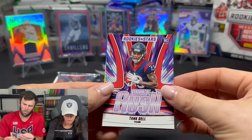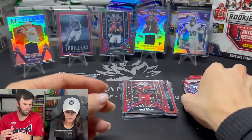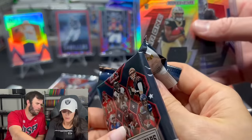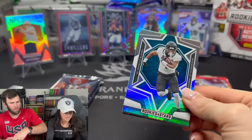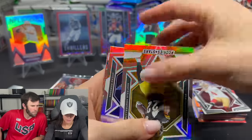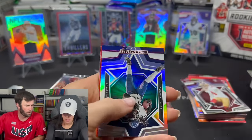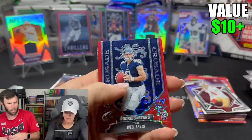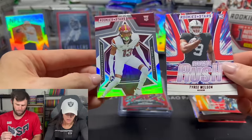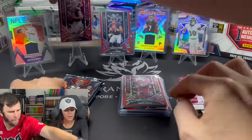Drake London — NFL Authentic mem card. That's our first one for this box — we haven't hit an auto yet. Drake London was a high draft pick, a lot of people thought he was going to be a solid player but didn't really amount to much. Maybe Kirk Cousins can revitalize him. We got another mem — that's two patches in both of these boxes. Can we get an auto? I think it's in this next pack.